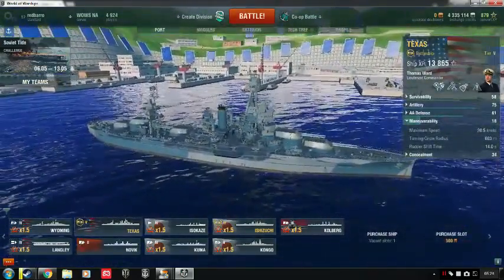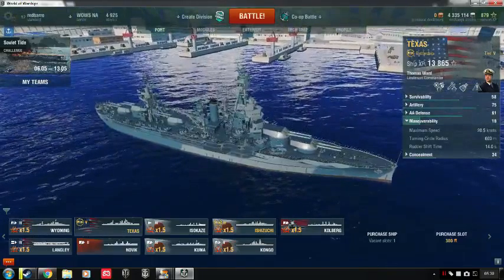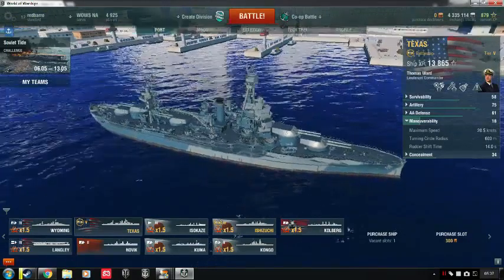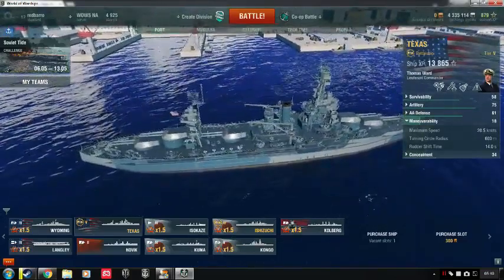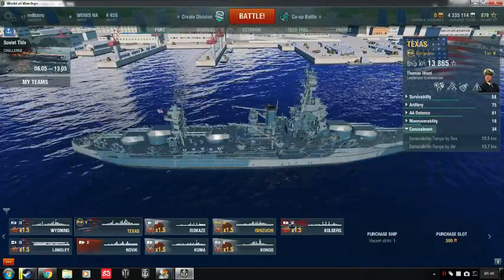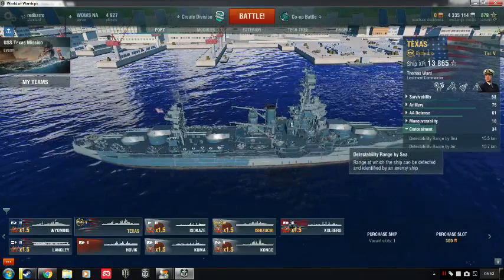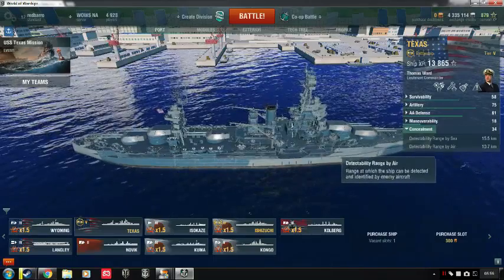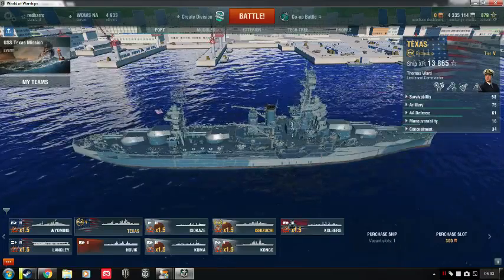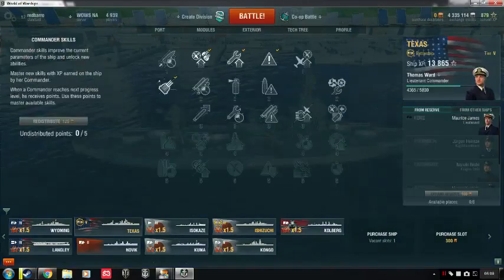It does get matched up to tier 7s like the New Yorker, so you're going to be one of the slower ships getting fired at by cruisers, destroyers, other battleships, and carriers launching torpedo bombers and dive bombers. That's definitely a negative. The Texas has a concealment rating of 15.5 kilometer detectability range by sea and 10.7 kilometer detectability range by air.